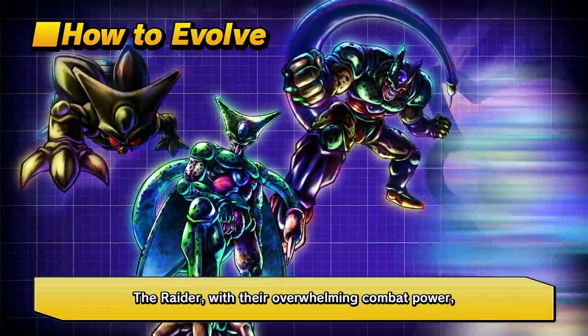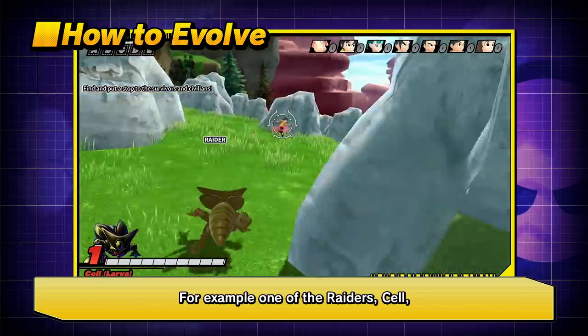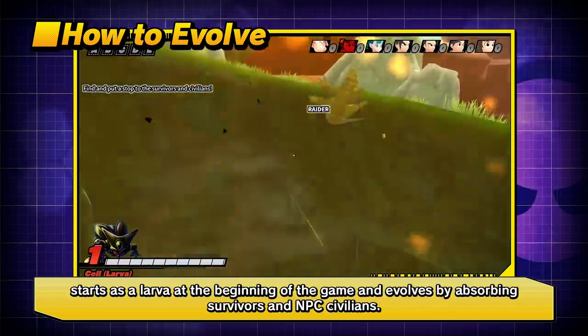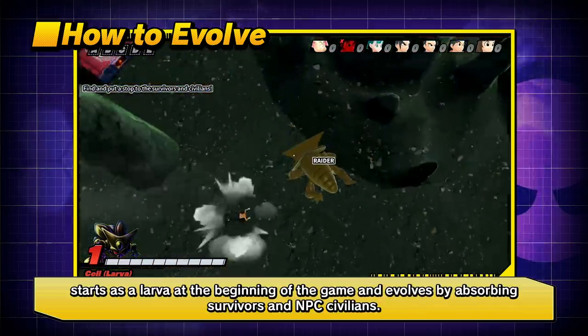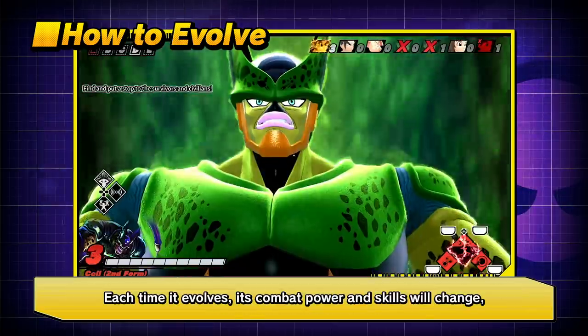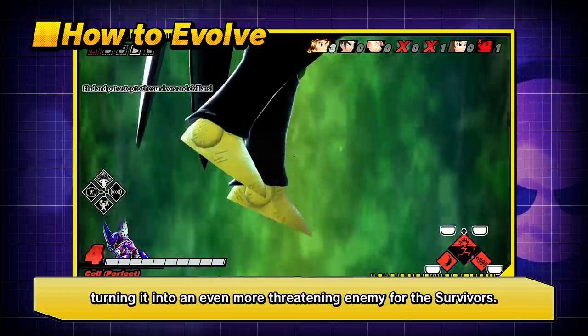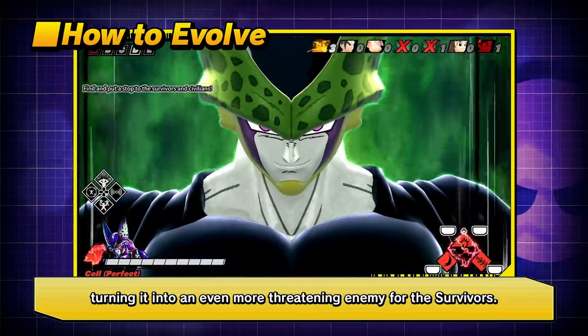The Raider has overwhelming combat power and a unique feature that allows it to evolve during battle. For example, one Raider, Cell, starts as a larva at the beginning of the game and evolves by absorbing Survivors and NPC Civilians. Each time it evolves, its combat power and skills change, turning it into an even more threatening enemy for the Survivors.